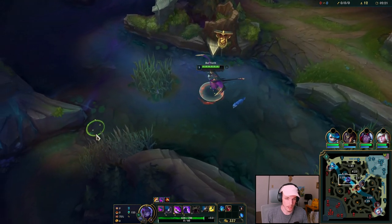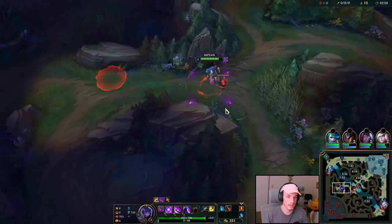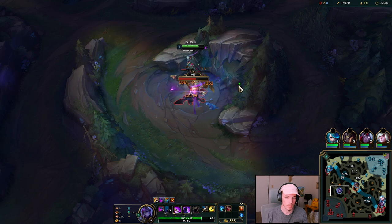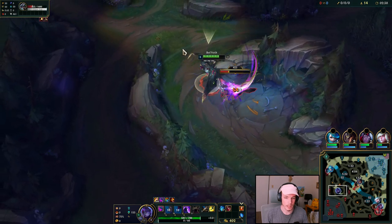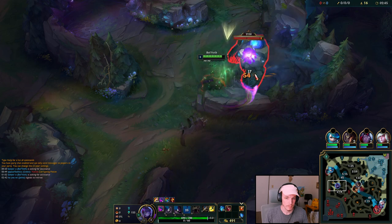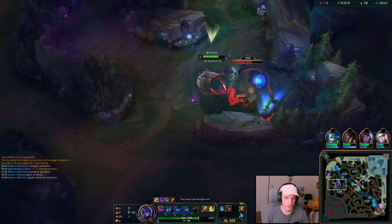Looks like my mid laner is getting owned. Fiddlesticks goes to the bot lane — two camps into bot. You've dug your own grave, I guess. So he's going back to his... no, he's going into the river now. If they would ward this blue, the Fiddlesticks would be totally ruined — the jungle would be won.